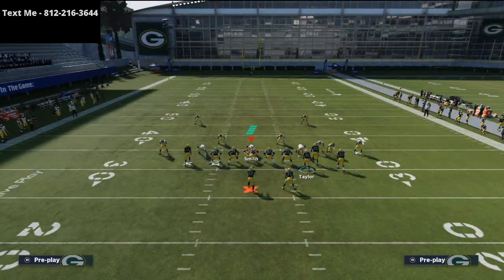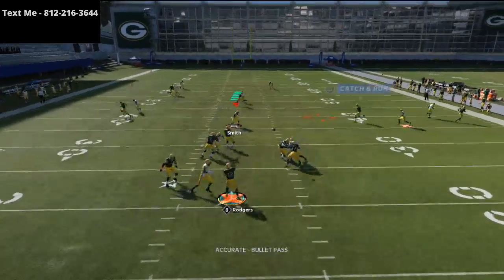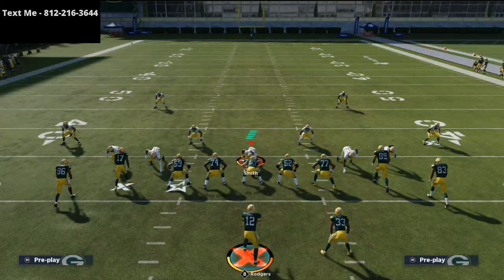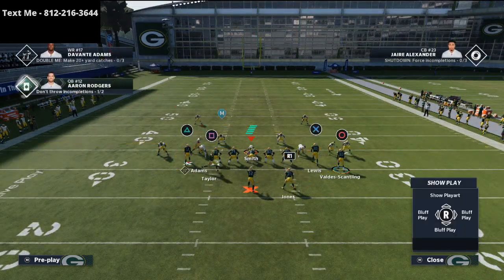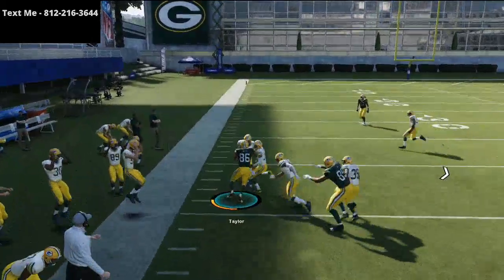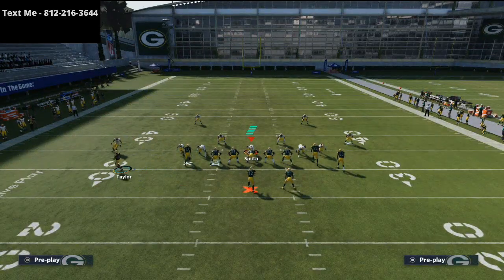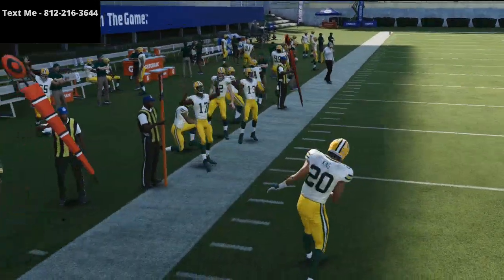The next thing I want to show you is the route to Marquez Valdez-Scantling. Watch as he loops around back inside — he is going to torch man-to-man as well. So now you've got four reads that do a really good job at beating man-to-man coverage defenses. I like to take Taylor and snap it while he's in motion — it gets that nice clean separation against the man-to-man defense. You can also motion him left, and if you motion him back inside and snap right there, you'll get that same motion snap, but I don't think it's as effective as the cross formation.